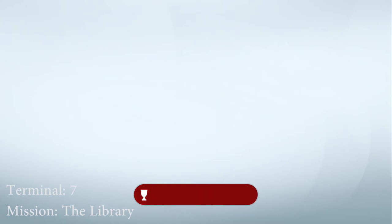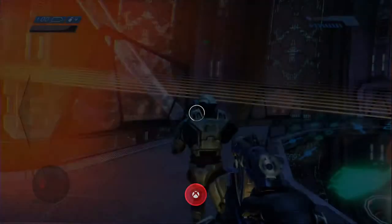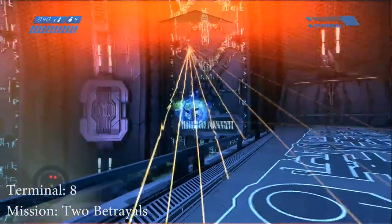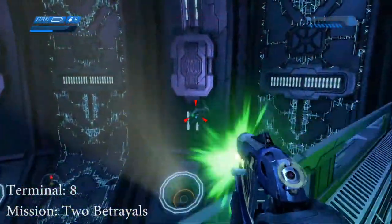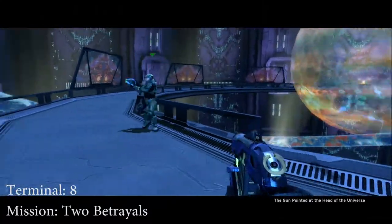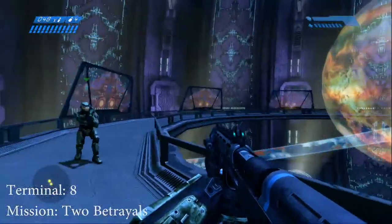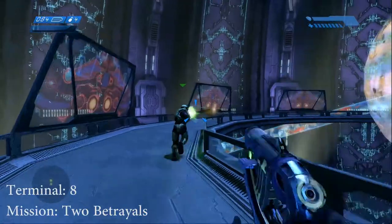Let's move on to terminal number eight. Welcome back, everybody. We are getting terminal number eight on mission Two Betrayals. Right after we kill these sentinels, we'll show you where it's at. This terminal is located in the beginning of this mission. All you have to do is just go around the back and the terminal is right here.